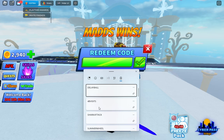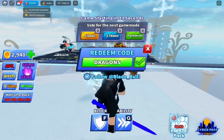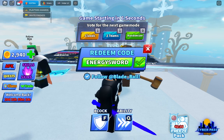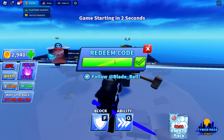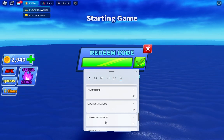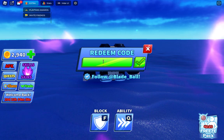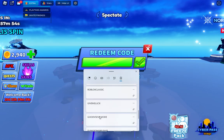So guys, I have all the codes listed on my clipboard. The next code is 'Dragons', and after that the next code is 'Energy Sword'. Let's use this code — 'Energy Sword' is invalid. Oh, it is 'Energy Swords' — I died because I was redeeming a code.